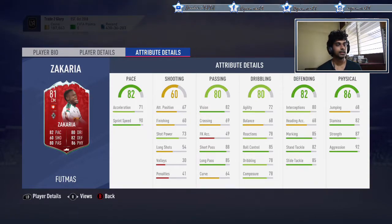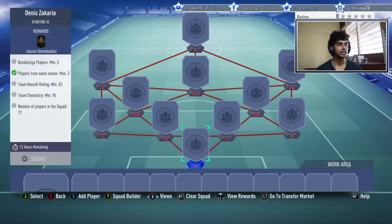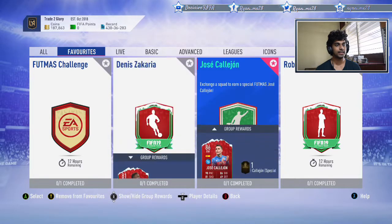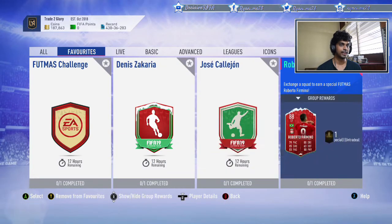He comes in at about 25,000 coins on Xbox and 22K on PS. You need an 83-rated squad, five Bundesliga players, max three from the same nation, no informs needed, and 95 chemistry — so most likely a full Bundesliga squad. I'm not going to complete it because he doesn't fit into my team, and I want to save cards for future Footmas promos.